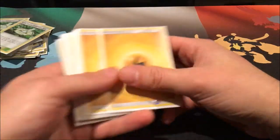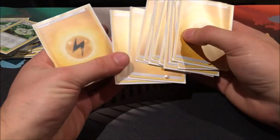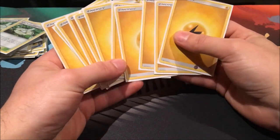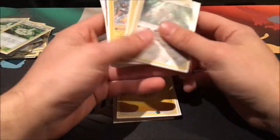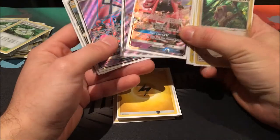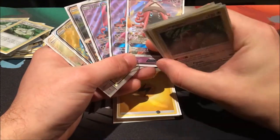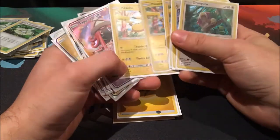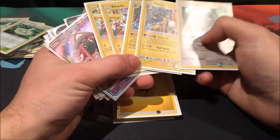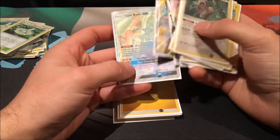For energy, we just run 12 basic Lightning energy. Pretty much every Pokémon we have can use Lightning energy. The only thing we can't use in this entire deck is the Tapu Koko GX attack, but you're not even going to use that GX so it doesn't really matter. Everything runs off Colorless, Lightning Colorless, Lightning Colorless, Colorless, and Lightning.